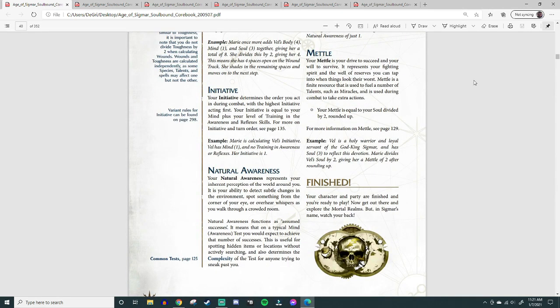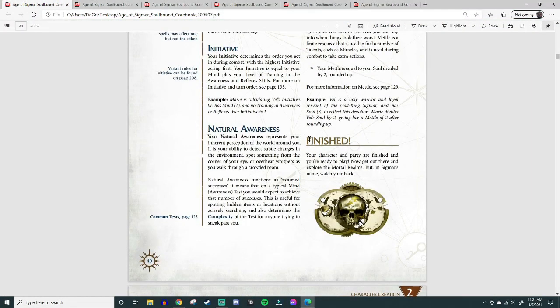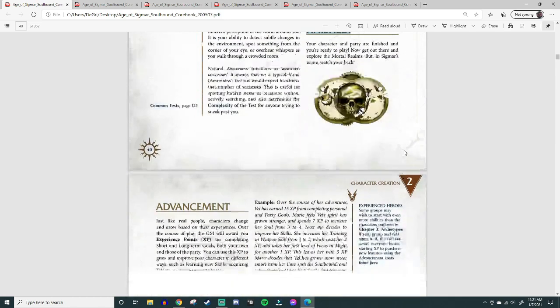Metal is your drive to succeed and your will to survive — your fighting spirit. It's a finite resource used to fuel talents and miracles and to take extra actions in combat. Metal equals your Soul divided by 2, rounded up. Our Soul is 2, divided by 2 is 1. So our Metal is 1 out of 1. And with that, we are finished — we now have a functional character.